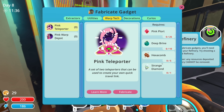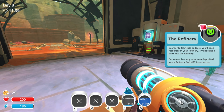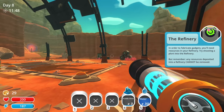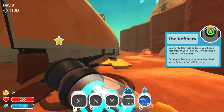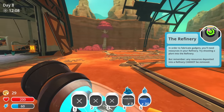For the pink teleporter we need strange diamond, hexacom, deep brine, and pink ports. There's something we need to harvest the tars. In order to fabricate gadgets you'll need to shoot resources into your refinery — any resources deposited cannot be removed. We have five pens on this side, and if we combined two different slimes in every one, that would allow us to have ten different plorts being gathered right here.